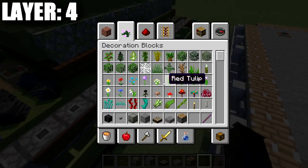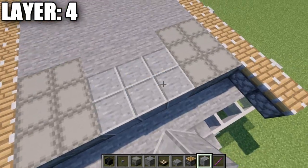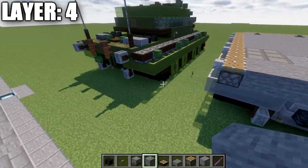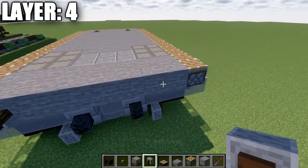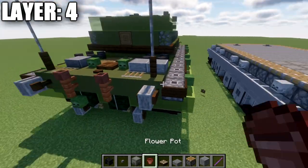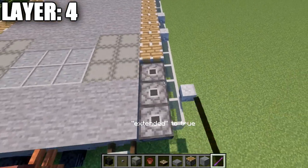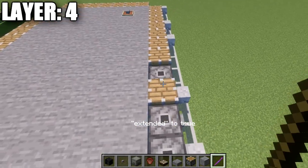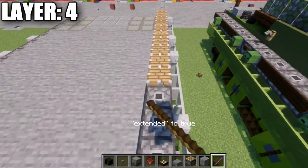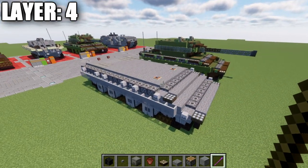Take polished diorite full blocks and place a row of three of stone, then one, two, three polished diorite, one, two, three across that space. Place a row of seven stone going all the way across, then a second row of seven. On the very back place a grindstone coming off these stone blocks. Grab acacia wood fence posts and place them going up from the wither skeleton skulls. On top of those, place flower pots so we don't forget them later. Then use the debug stick on all the pistons along the side to set them to the extended state. That wraps up layer number four.